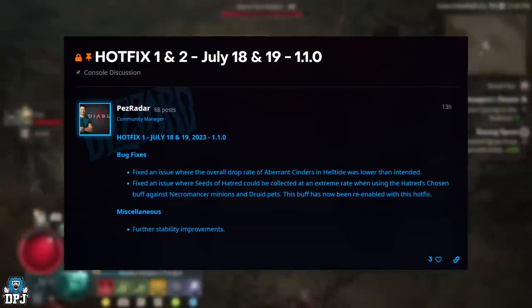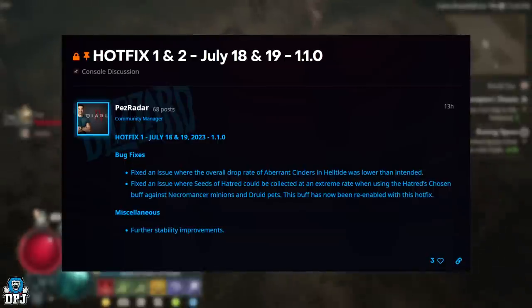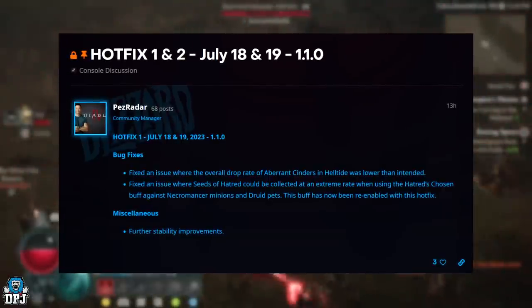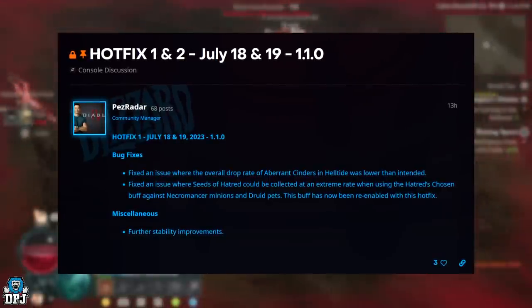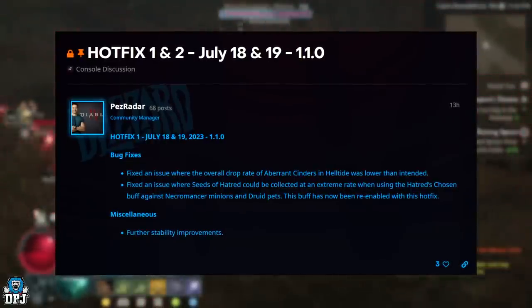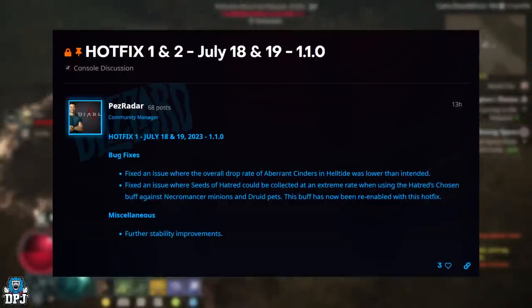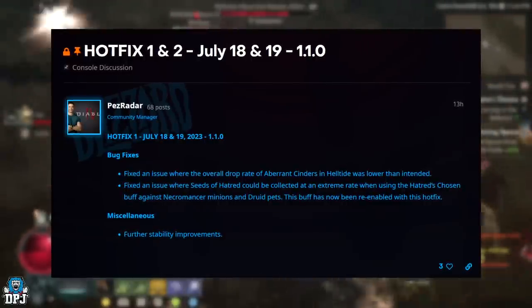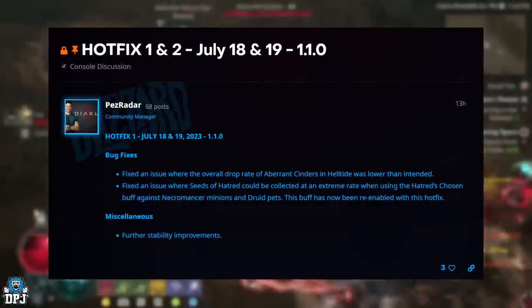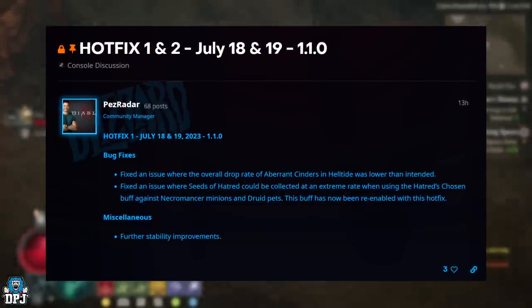Bug fixes: they fixed an issue where the overall drop rate of cinders in Helltide was lower than intended. I'm actually glad they fixed this. I did a Helltide for half an hour on my Necromancer, slaying everything, and got just about 250 cinders in 30 minutes — that's just not good. So yes, I'm glad it's been restored back to normal.